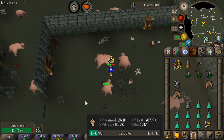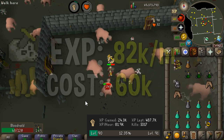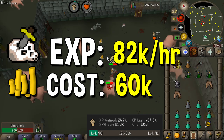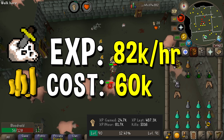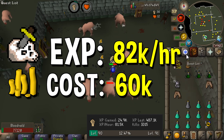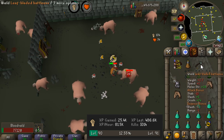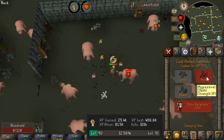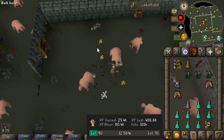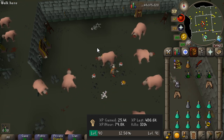Our next weapon is the dragon scimitar, and the XP per hour is shockingly similar. The leaf-bladed battle axe versus the dragon scimitar are fairly similar with no defenses, keeping in mind that the leaf-bladed battle axe does have a crush option — so if a monster is weak to crush, use it; otherwise the dragon scimitar is most likely your best bet. We're calling this 82k as well. The dragon scimitar requires 60 attack and completion of Monkey Madness 1.